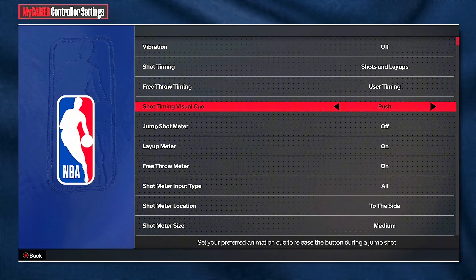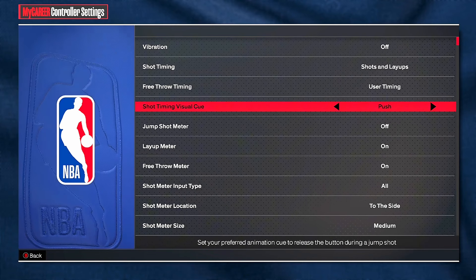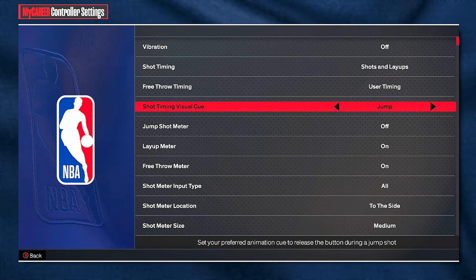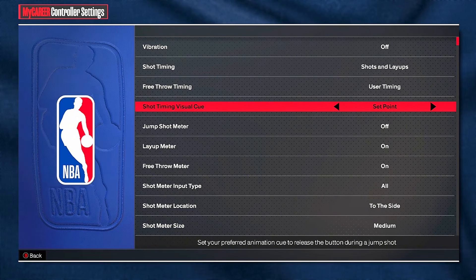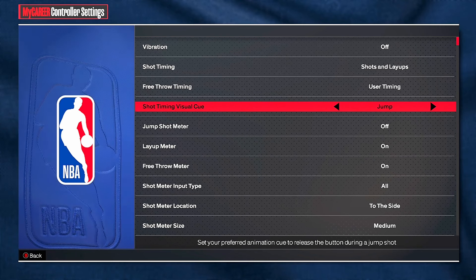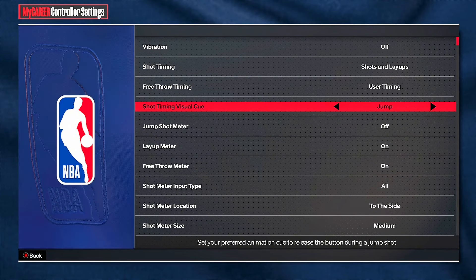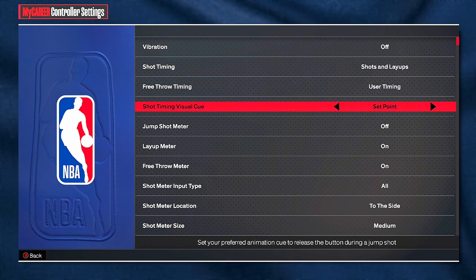Now on to shot timing visual cue. Go to your controller settings and you will see shot timing visual cue. Also, turn off your jump shot meter — it gives you a 20 percent boost, so why would you not do that? The options are: jump, set point, push, and release. Jump is very early — like very early from last year. I know some people who use jump but I don't know how y'all do it. That timing is so fast you basically cannot time it. I would not recommend jump at all unless you're playing on a really tall build like a center.